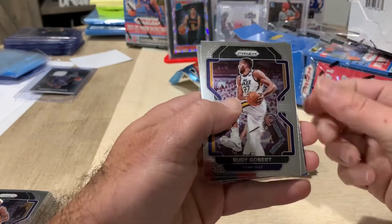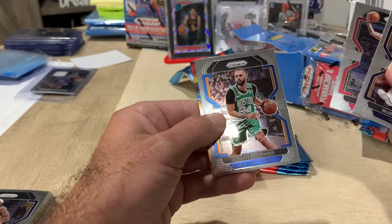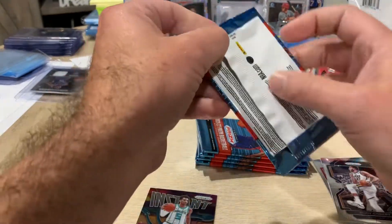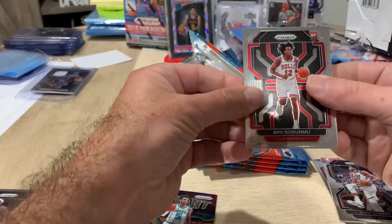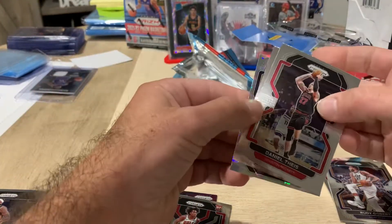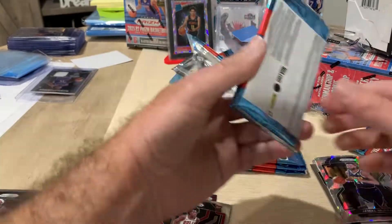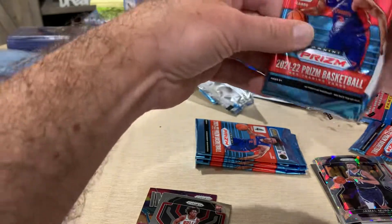Rudy Gobert. That's the wrong ball. James Bouknight rookie Instant Impact — don't know much about that guy. Not much to know. Daniel Theis, Jarred Vanderbilt, and a Jamal Murray cracked ice — cracked ice looks pretty damn good.